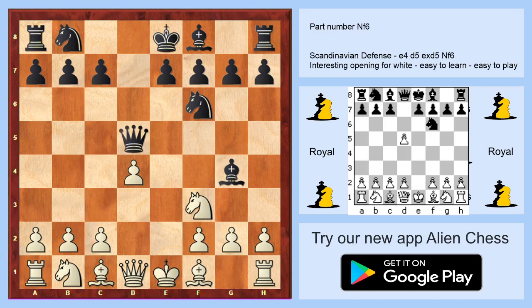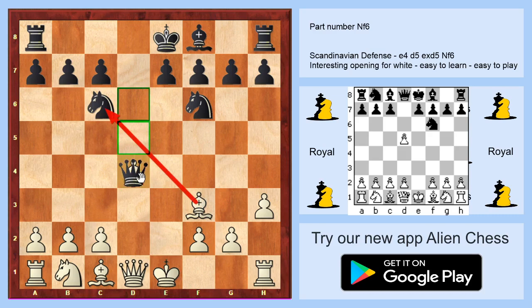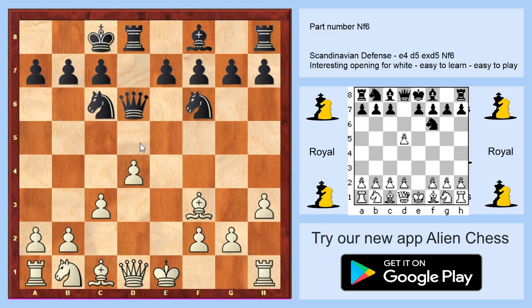It looks like a strong attack on d4, but don't worry — h3, take, take. It's not possible to take on d4 because you will win the queen after check on c6. For this reason maybe the best move is to go to d6, but we are playing c3.